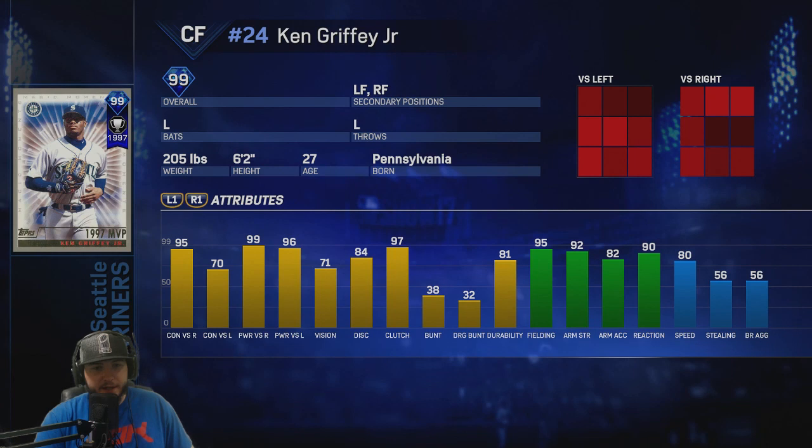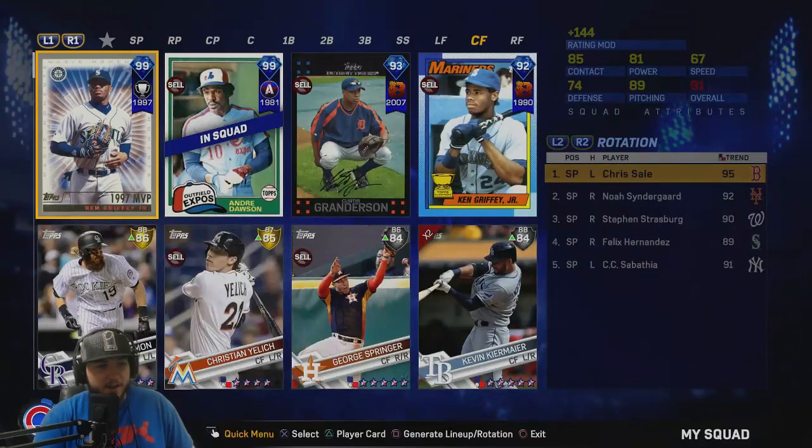From 1997, his contact stats: 95 versus righties, 70 versus lefties. Power stats: 99 power versus righties, 96 power versus lefties, 71 vision — not bad at all. His defense: 95 fielding with 92 arm strength, reacts to the ball really well, and he has 80 speed. This card is a beast.